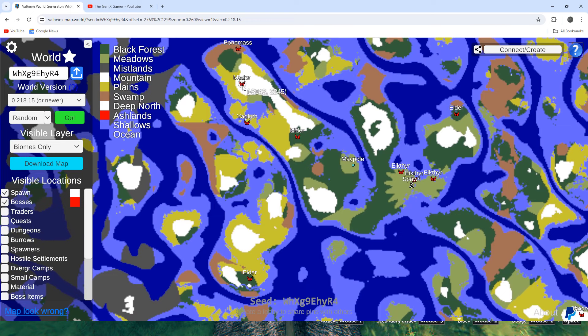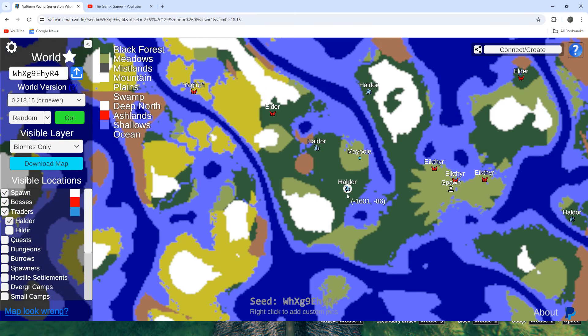We've got really early access to the bosses — pretty solid. When we add in the traders, there are two Haldors you can access right away, very close to your maypole location. That's another reason I decided to do this video: normally I only feature maypoles right on the water, but because you've got bosses and Haldor really close, this maypole location is actually very desirable.